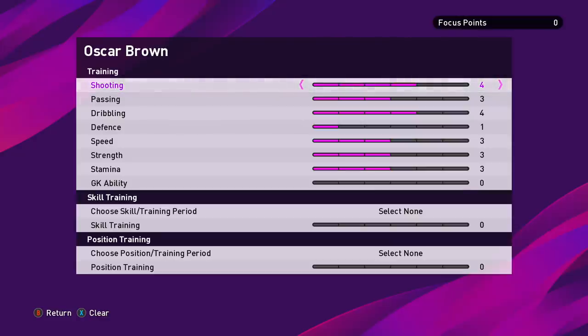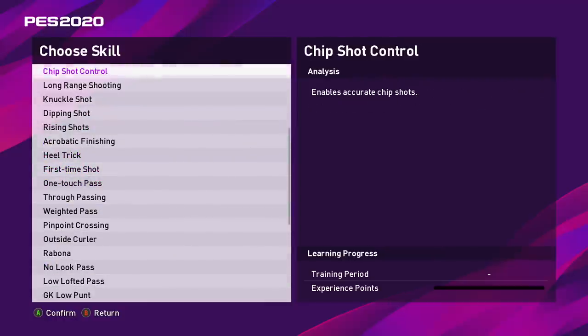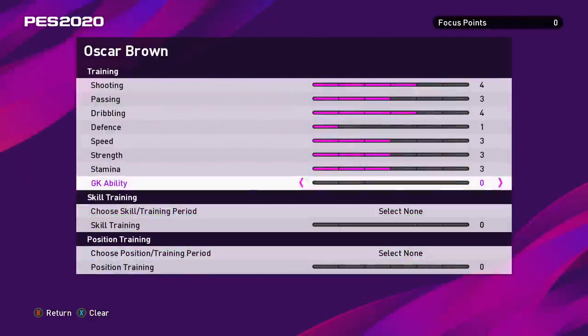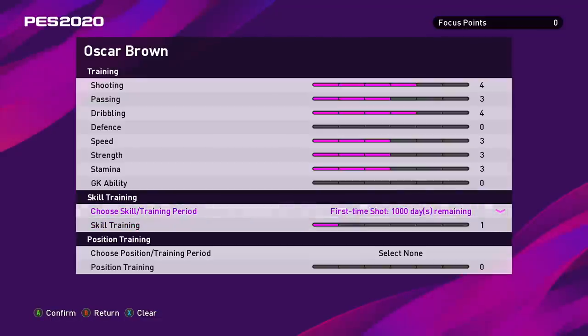If I remove points from defense and add them to dribbling and shooting, those attributes grow faster — and I think that's actually pretty incredible. Fair play to PES, I prefer this to FIFA's training, it's just so much more in-depth. You can also see all the skills we can learn — one touch passing, first time shot, dipping shots, knuckle shot — though they require focus points and take a long time. We can even change and train positions on PES, which is a standard feature FIFA should have but doesn't. It just shows how far behind FIFA's player career mode really is.